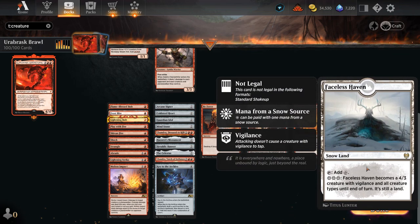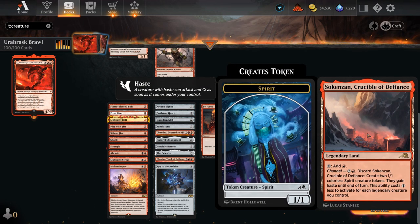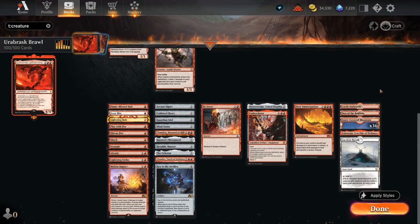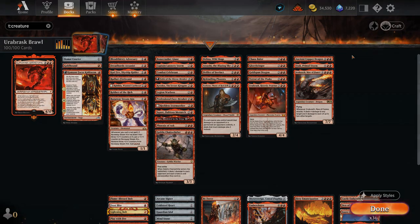The mana base includes Faceless Haven to go with our Snowlands as well as Frostbite. The Crucible can make some 1/1 tokens. We've got Den as another creature land and Castle Embereth to pump the team. So that's our deck — now let's jump into some games.